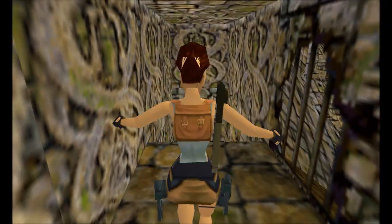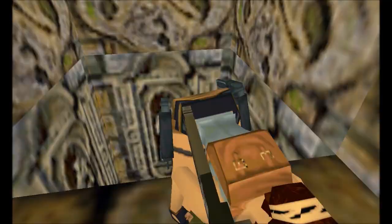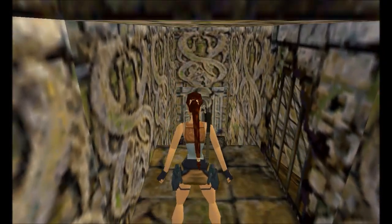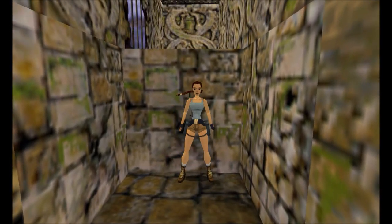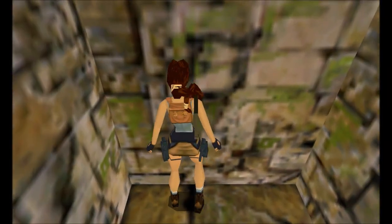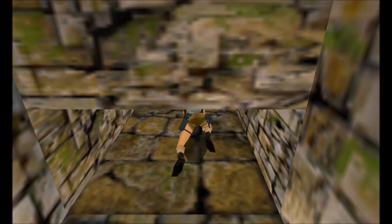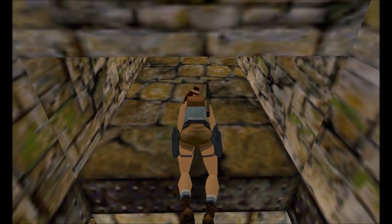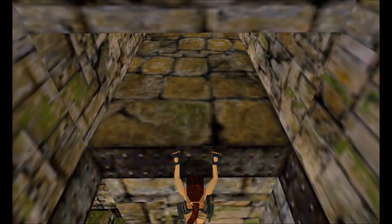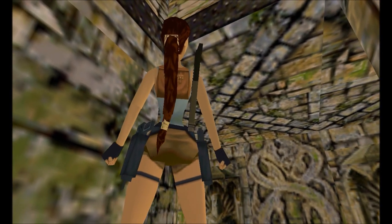This is a quick way down, but I do not want to take it because it involves taking damage. Considering we do not have much to spare, I'm going to play it safe. Now we should be able to just crawl back. Unfortunately we'll have to turn around. If I'm not mistaken, in Tomb Raider 5 there's a move where you can crawl down from a crawl space facing forward — a bit of a somersault on the ground.